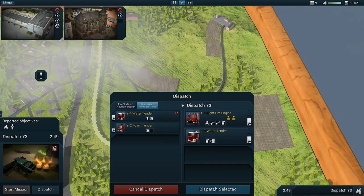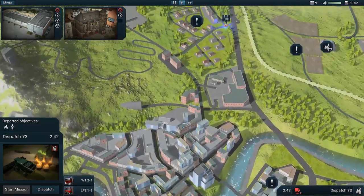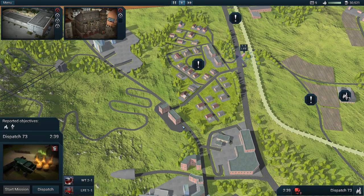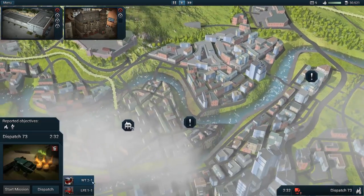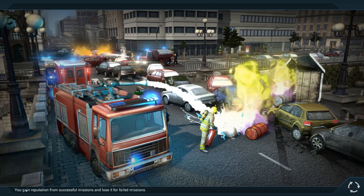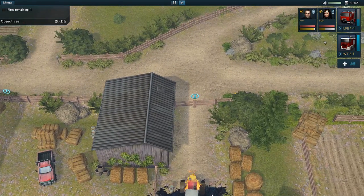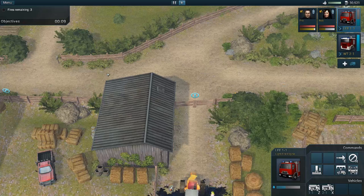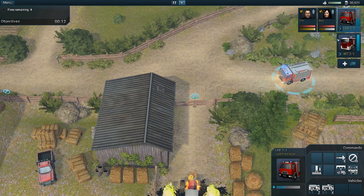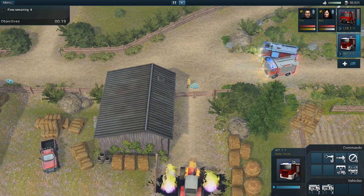We're actually going to dispatch these two to the other fire that just came up since they're the closest — it just makes sense to re-divert them. There's only one vehicle visible — where's the water tender? I did dispatch the water tender, it must be right in there. We couldn't see it. I remember this mission — we dealt with it a bit differently last time without the water tender.